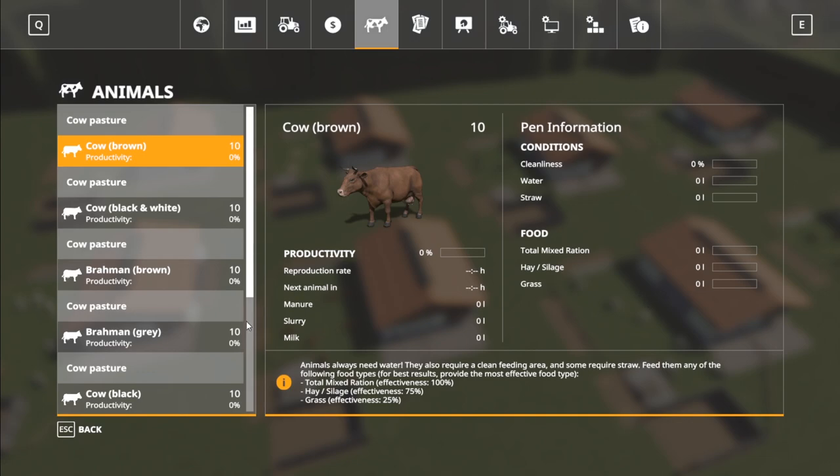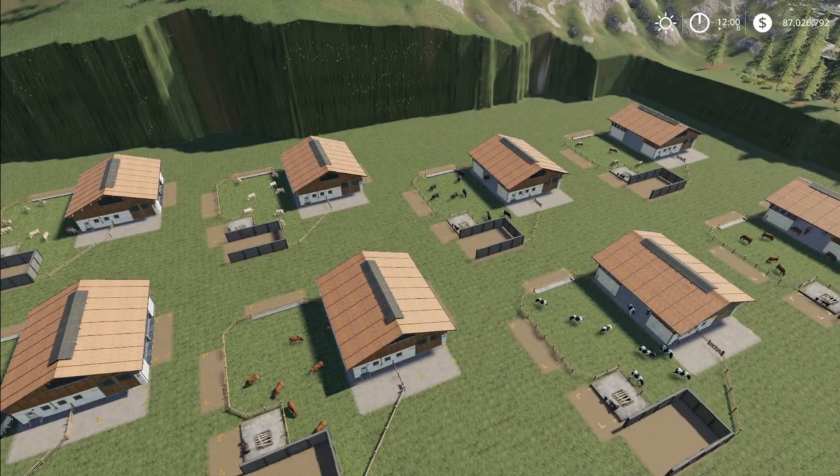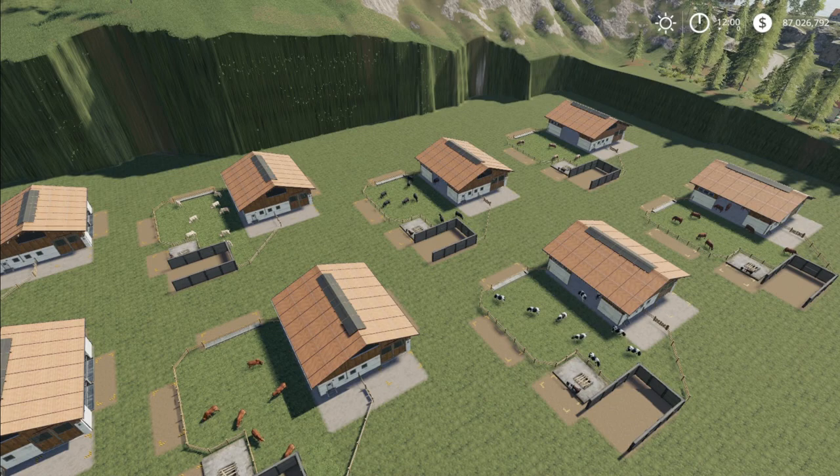So what we are going to do is fill all these guys up. The time is at zero and it's noon. I'm going to get all of these guys filled up with everything they need — full on water, straw, and TMR. I'm going to document how much each of them took to start out with.